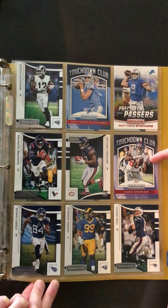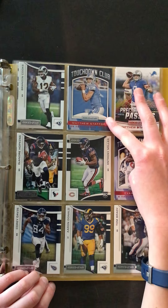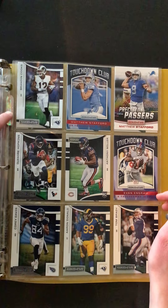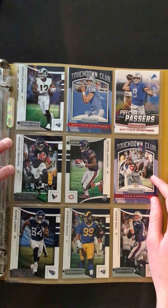Matthew Stafford, Evan Ingram. We have a rookie Anthony Miller Touchdown Club, Rookies and Stars. Matthew Stafford, here's a Brandon Cooks Rookies and Stars base, and DeAndre Hopkins.